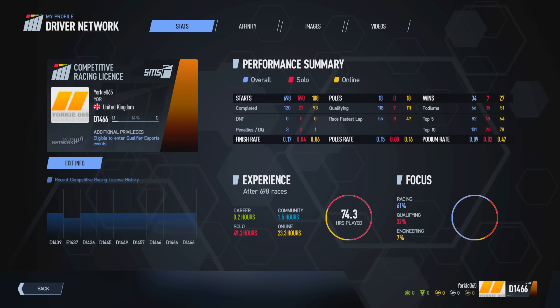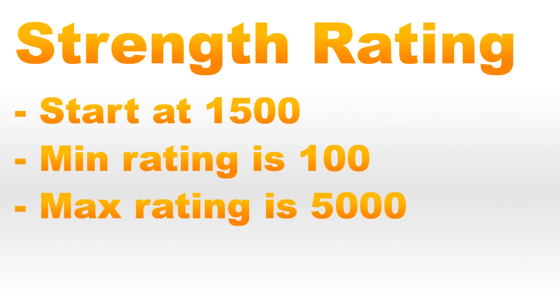Next up is your strength rating, which represents how good you are as a driver in terms of success - finishing high in race results tables and winning races. This is represented by the number after your safety grade and will start at 1500 when you first start racing online. The lowest it can go is 100 and the highest is 5000.